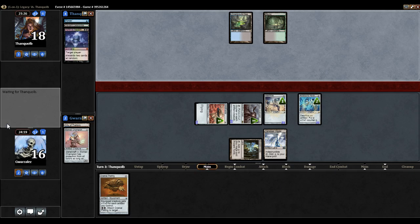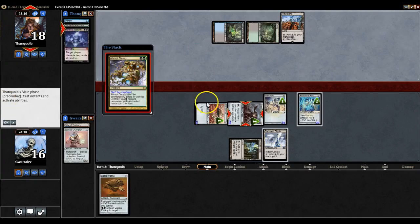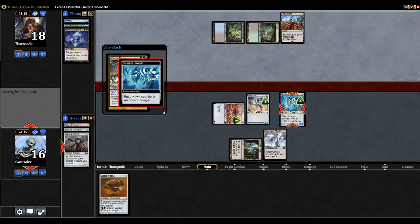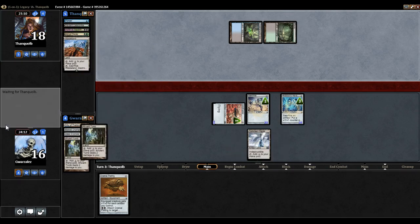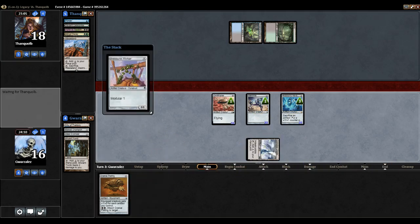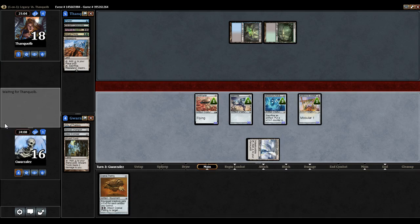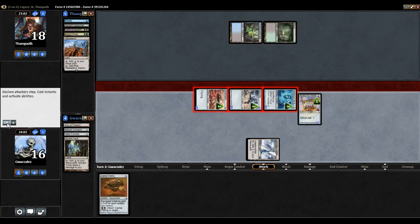Hymn might be a little too slow against Affinity, especially with a hand like the one I had. Wasteland is pretty bad for me. I think Replicating last turn might have been a little better than Hymning me. I can sac the Arcbound Worker to the Arcbound Ravager and put another counter on something — that would be an additional two points, going from six to eight. That's still a three-turn clock, so I don't really think I want to do that yet.